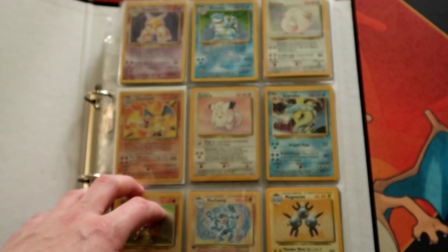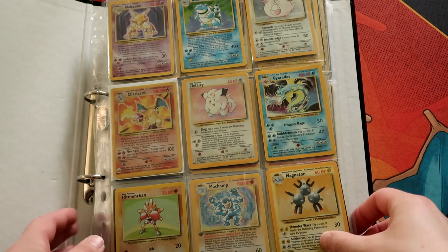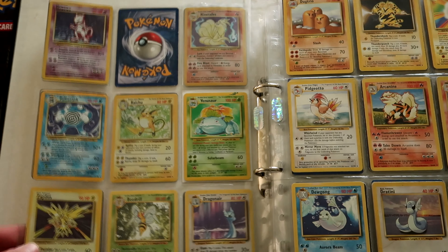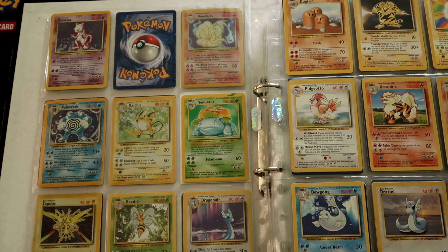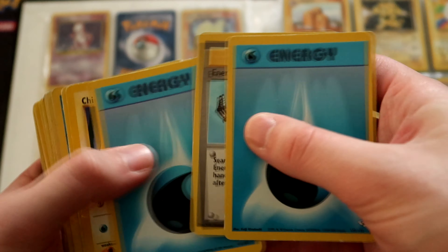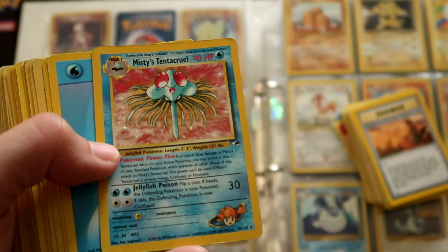I don't think I managed to complete many of these sets, but I'm doing my best. Base set one — Hitmonchan — these are all the foils. If there are cards missing they will be in decks. So I managed to find the cards that are missing — the decks that me and my girlfriend would use to play, so I'll just go through these real quick.